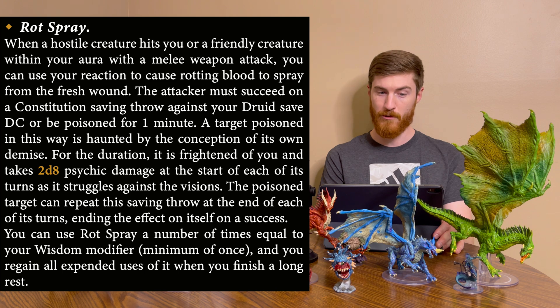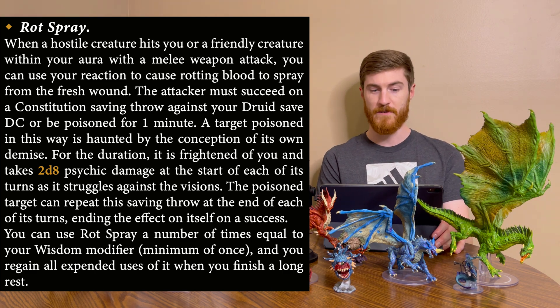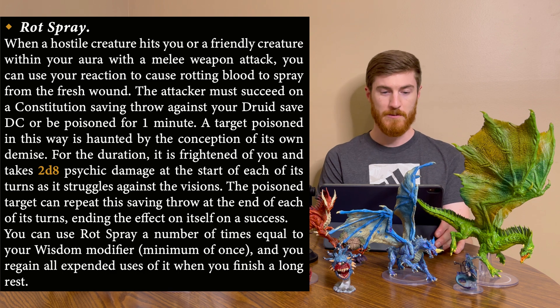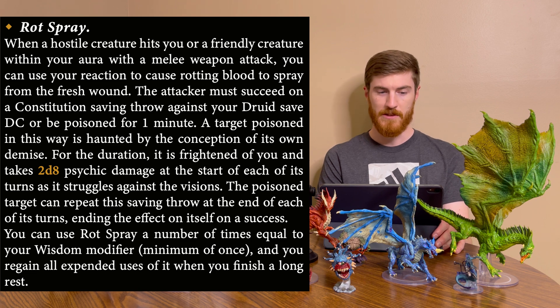The other aura option is Rot Spray: when a hostile creature hits you or a friendly creature within your aura with a melee weapon attack, you can use your reaction to cause rotting blood to spray from the wound. The attacker must succeed on a Constitution save against your druid save DC or be poisoned for one minute. While poisoned this way they are frightened of you and take 2d8 psychic damage at the start of each of their turns, struggling against visions of their own demise. You can use Rot Spray a number of times equal to your Wisdom modifier, regaining all uses on a long rest.